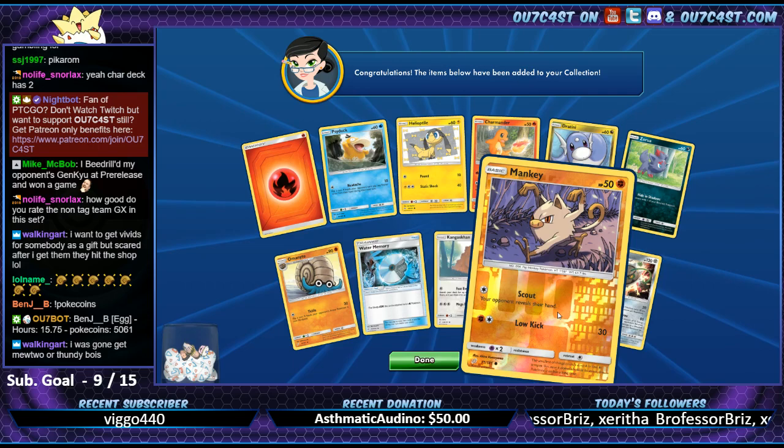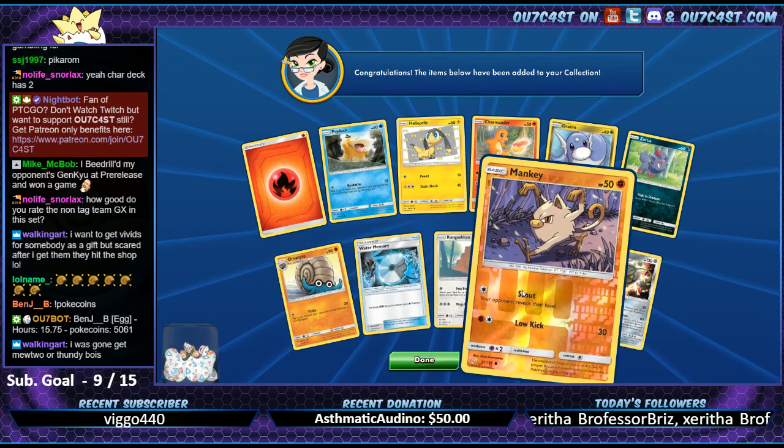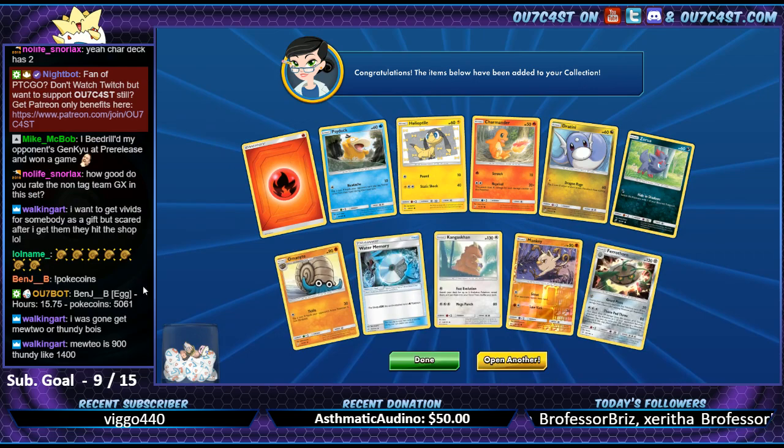If I had to choose between those two, if I was you, I'd get Mewtwo - because the Mewtwo sleeves alone look more badass than the Thunder ones. Plus Mewtwo's universal - you're going to use Mewtwo a lot more in decks than you would Thundurus.